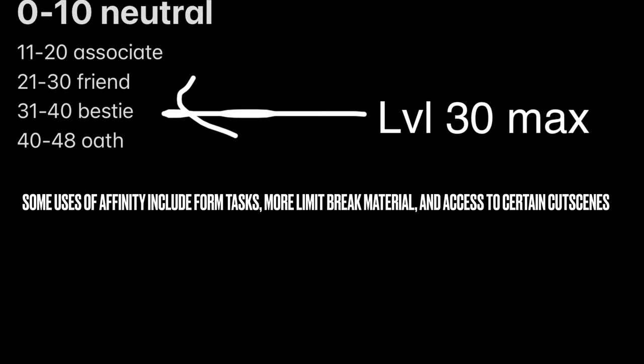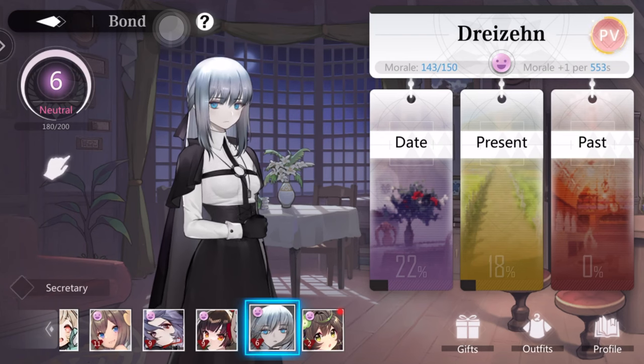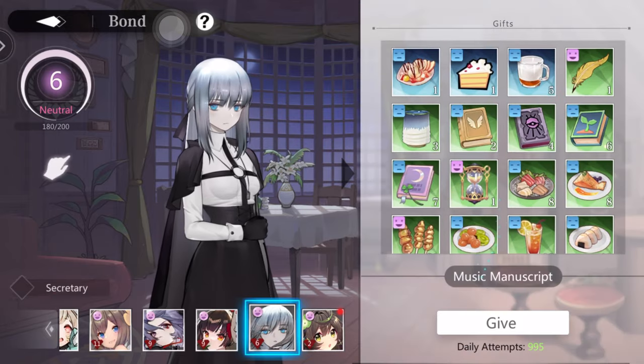41 to 48 is oath — that basically references marriage, like in a lot of gacha games. We won't be going that far today. Affinity level gives you different benefits which we'll talk about on a later date. Now let's go to the dorm.